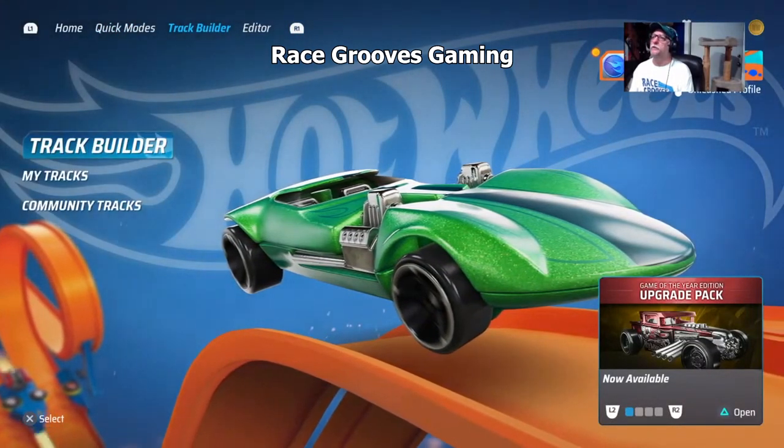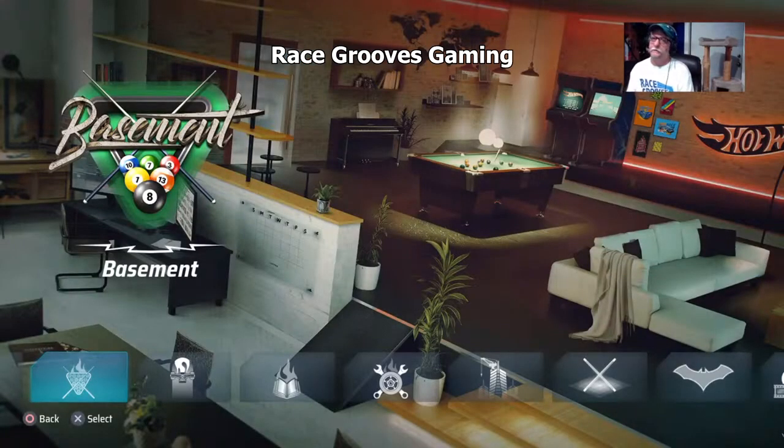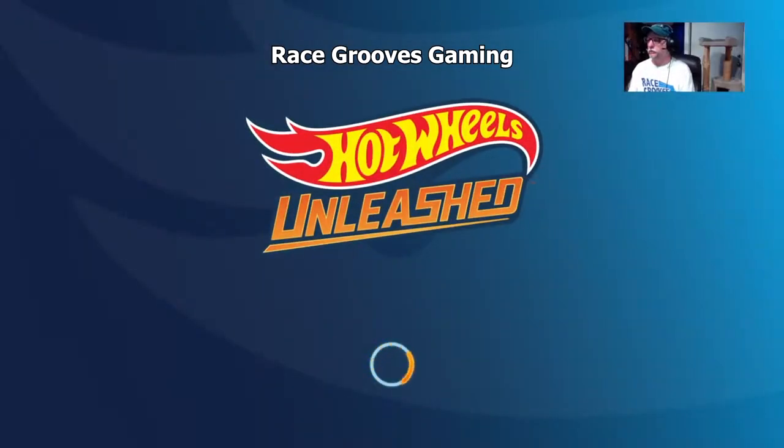We're going to go to Track Builder — it's up there on the top row. Track Builder. I told you that it starts off — I put your start gate in between the pool table and the couch, so we'll be in the middle of the room. But you can move it around.